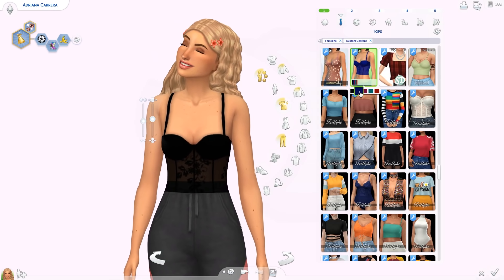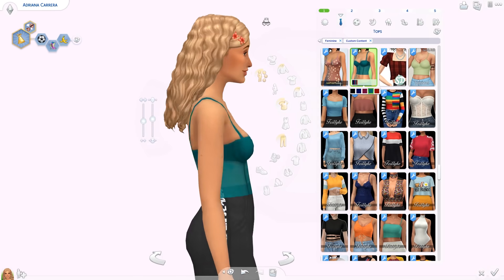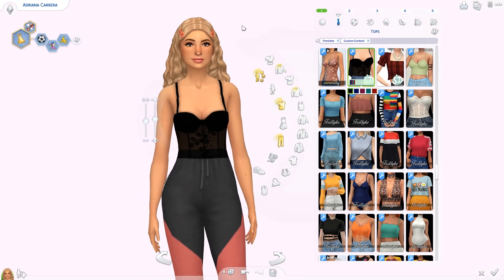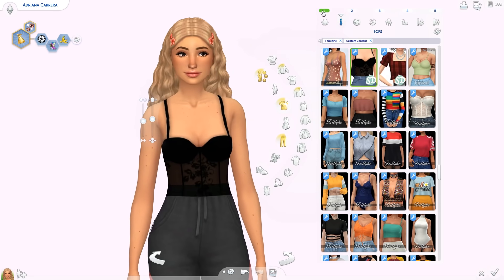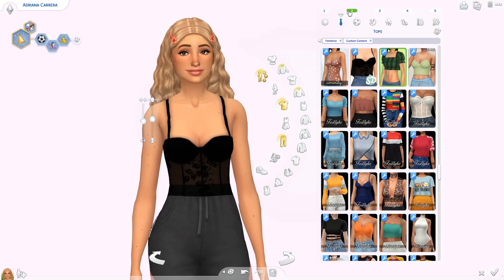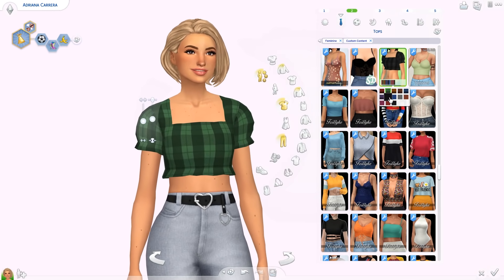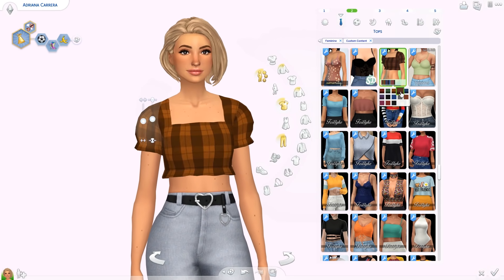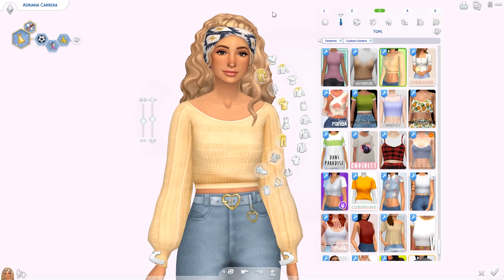I have a few more things from Somdescent, two from the same collection. First is a top that's almost like a corset — I really like it, especially the black one which will go with loads of different bottoms. Then we have the Plate Top, a really short crop top with puffy sleeves. It has a pattern and also comes with some plain swatches.